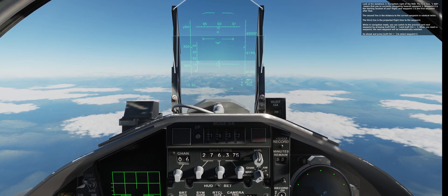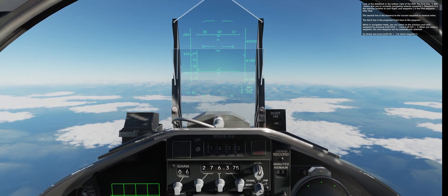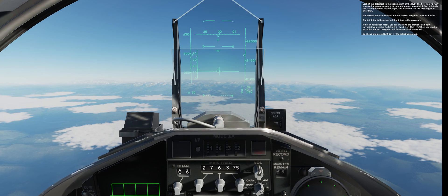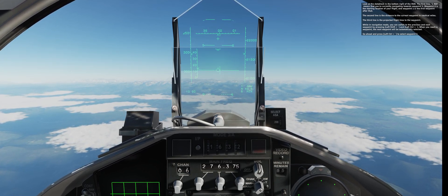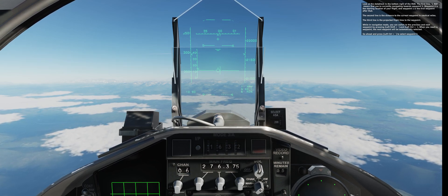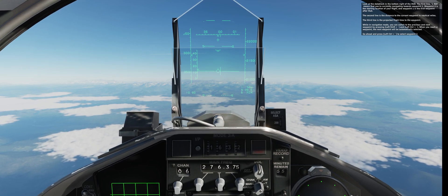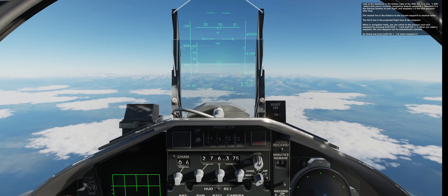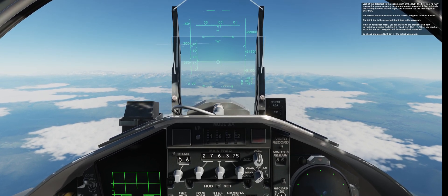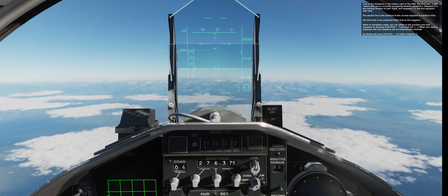Look at the data block in the bottom right of the HUD. The first line, '1 NAV', means you're currently navigating towards waypoint one. Waypoint zero is the starting location of your flight, and waypoint one is the first waypoint after that. The second line is the distance to the current waypoint in nautical miles. The third line is the projected flight time to the waypoint. You can switch to the previous and next waypoint by pressing left shift back-quote and left control back-quote. When you reach a waypoint, the next waypoint will be automatically selected. Go ahead and press left control back-quote to select waypoint two.